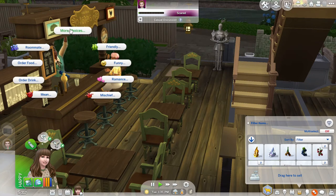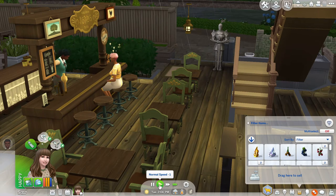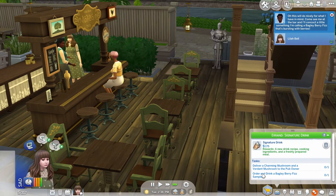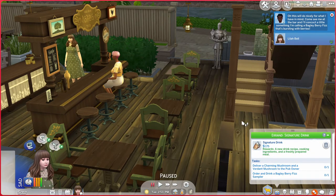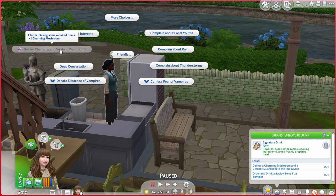Let's come over here and give her her things. I have to order a specific drink. So that's part one. A charming mushroom and another mushroom — I have two mushrooms on me. Are those the mushrooms that I need? No. I'm missing a charming mushroom. I thought it was just those. I know all this stuff is over in Bramblewood.